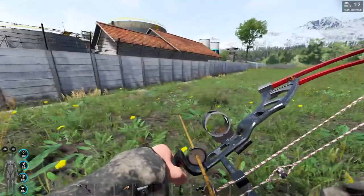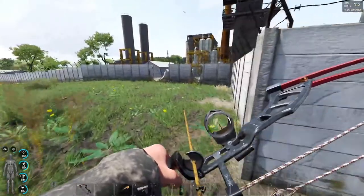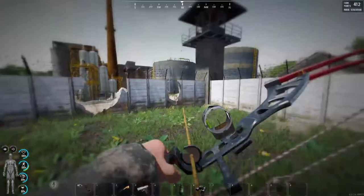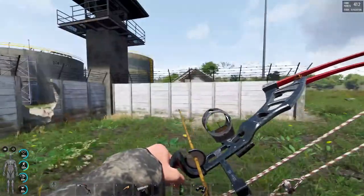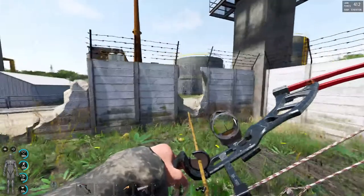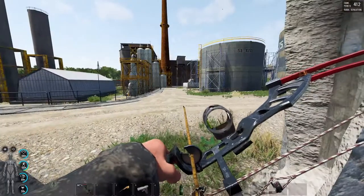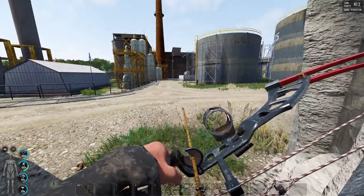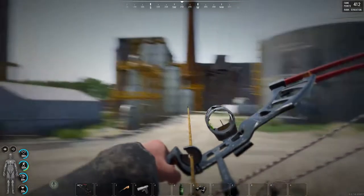I can hear another one — wow, that's quiet. He's the other side of this wall somewhere. There he is, and there's another one. Maybe this wasn't such a good idea. Can I just peek? Oh, there's loads — one, two, three. I mean, it's literally right there. I suppose I could take him out and run for it.